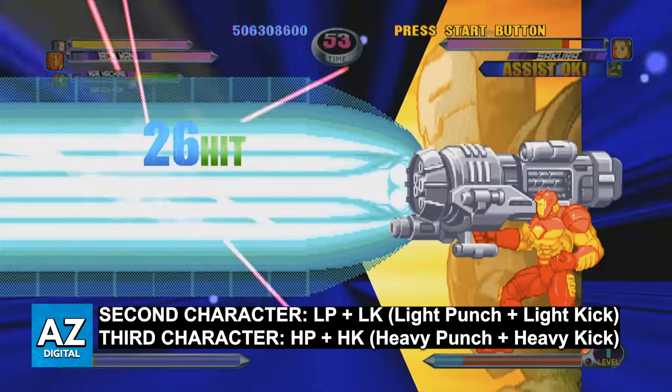To recap: press the buttons for light punch plus light kick at the same time to switch to the second character, or heavy punch plus heavy kick to switch to the third. For PlayStation, those are Square plus X, and Triangle plus Circle respectively. For Xbox, it's X plus A, and Y plus B.